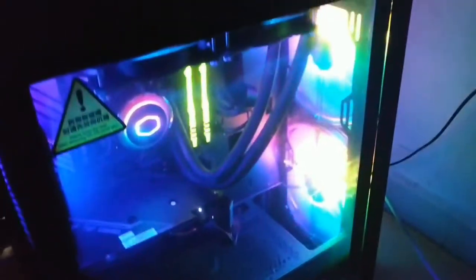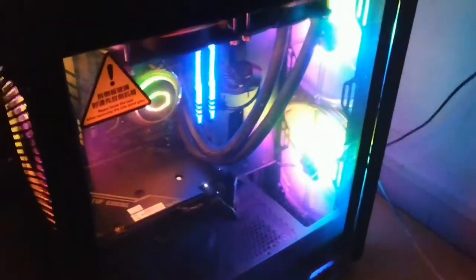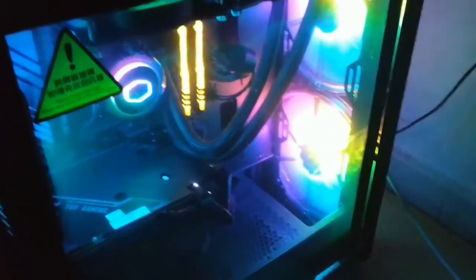Alright guys, the PC is now home. I've connected my mouse and everything, and I never expected the RGB to be this good. I've also figured out I can change the lights — I just saw the button there and figured it out like three seconds ago. Pretty cool.